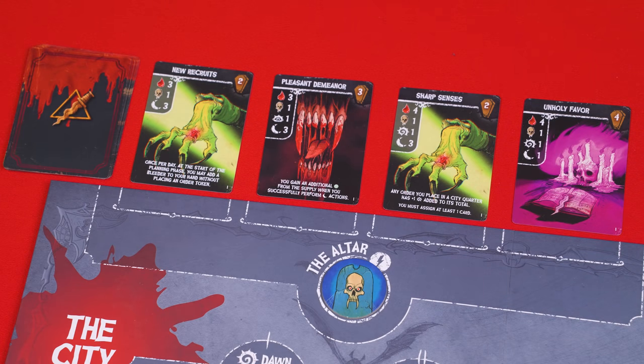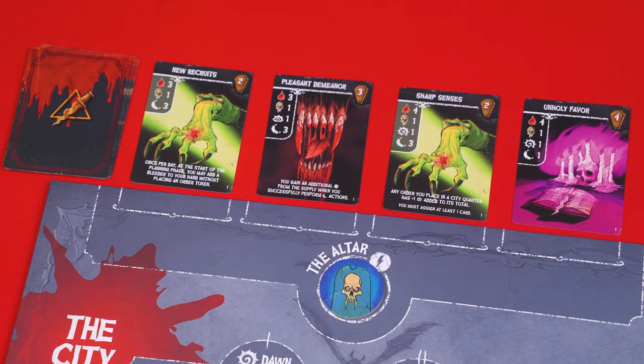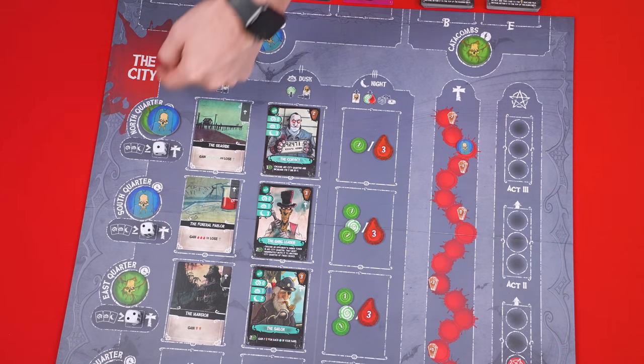It doesn't matter what symbols are on the underside of the order token assigned to the catacombs or the altar, and you keep them face down when you put them on those spaces. They also remain there even after the effect has been resolved. To recap: during the order phase, starting with the first player and going clockwise around the table, players take turns putting one of their orders onto a space of the board, immediately resolving orders placed on the altar or catacombs, but not ones assigned to the quarters. Once all the players have placed all three of their order tokens, it's time to reveal them — keep in mind orders assigned to the altar or catacombs will not be revealed, just the ones assigned to the quarters.